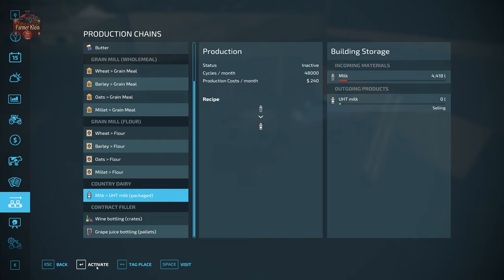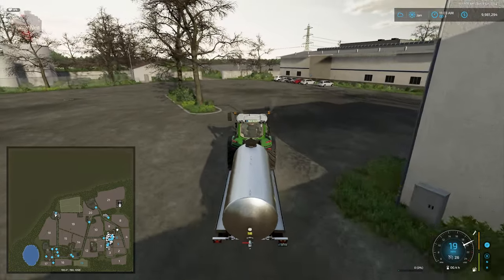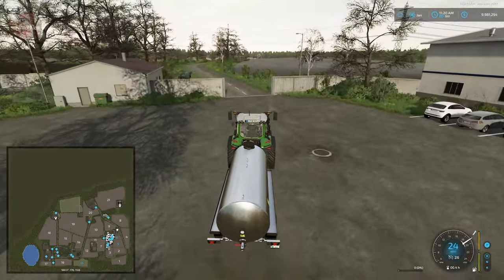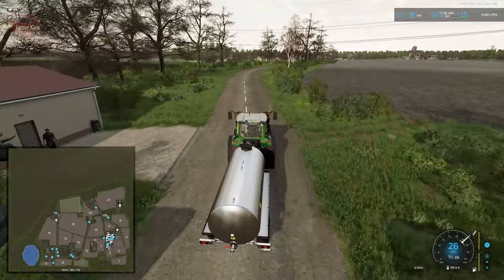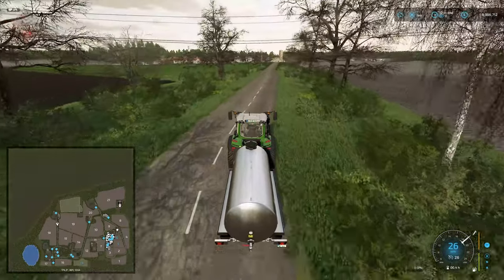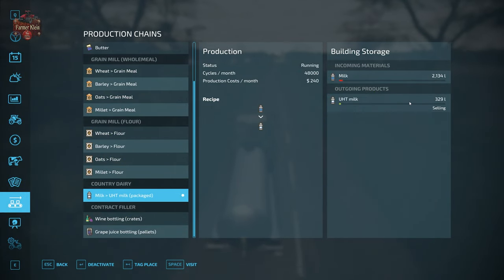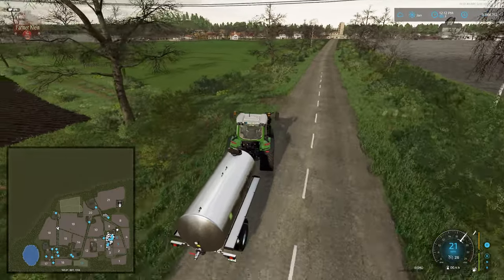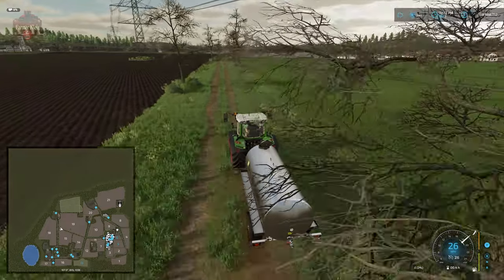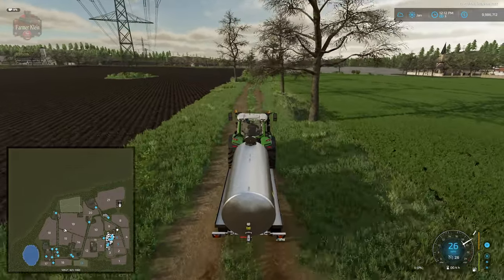Of course we need to activate the production. While heading back to the farm, we'll fast-forward, and there you can see we are selling our milk. I'm going to go ahead and fast-forward one more month and we'll see our heifers grow into cows, then fast-forward a few more months after that.